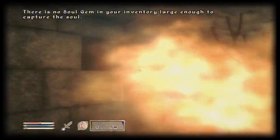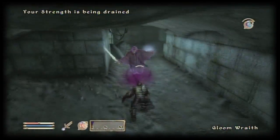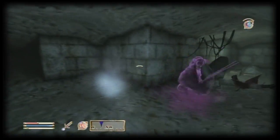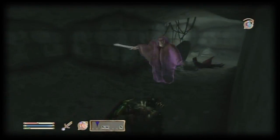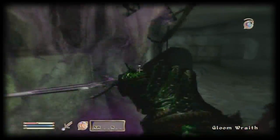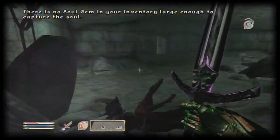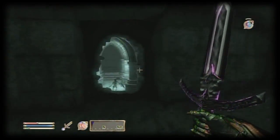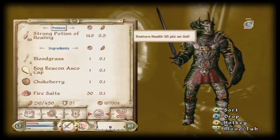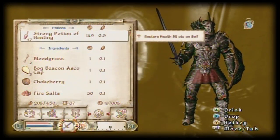I think what's supposed to be happening now is that after you take the helmet, the liches and everything are supposed to be coming at you and stopping you. But they're not stopping me — well, that guy's stopping me because he keeps knocking me over with his stupid drain agility spell. Yeah, he's dead though. Now I think I'm about to use some strong potions. Strong potions.